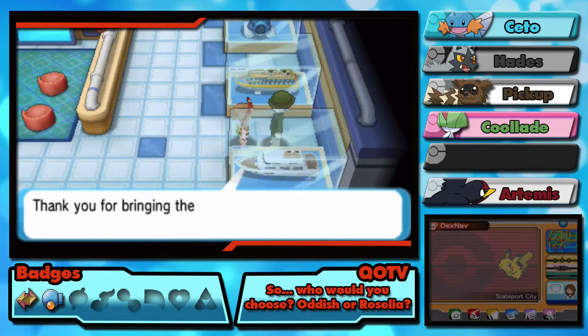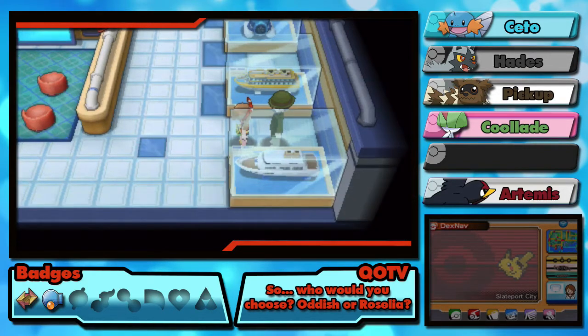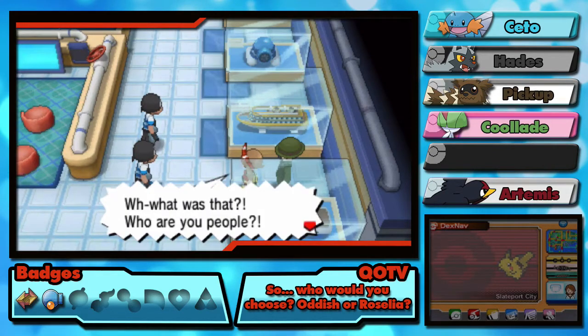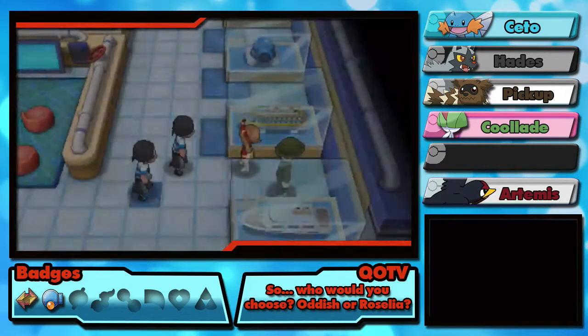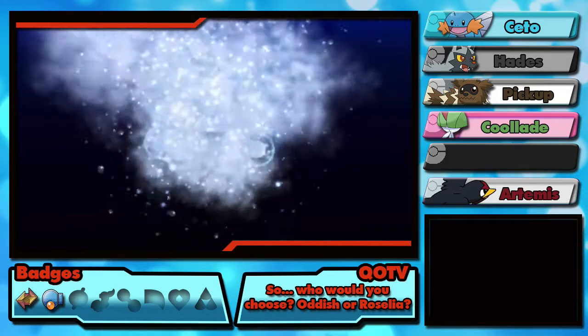Yes, that is Captain Stern. He confirms he ordered the parts from Mr. Stone at Devon and thanks me for bringing the case all this way — now they can prepare for their ocean floor expedition at last. But hold on — Team Aqua interrupts: 'We'll be taking those!' They want the parts in that case, telling us to hand them over.